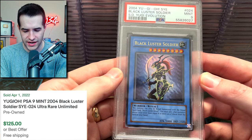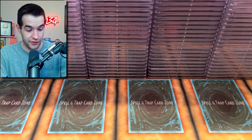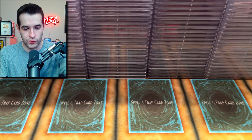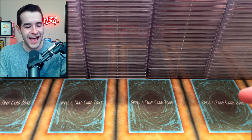A 9 — I graded an SYE Unlimited. I'm going to be double-checking all these because I'm just second-guessing everything. An 8 — it's a reprint. Shocking. Please don't send reprints — it's just going to give us 8s. A 7. Reprint hate is real.